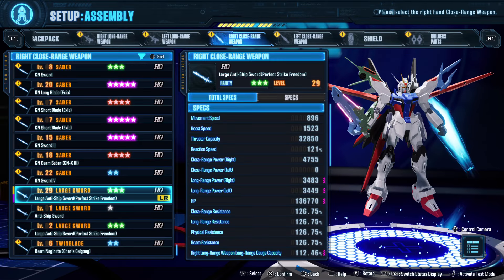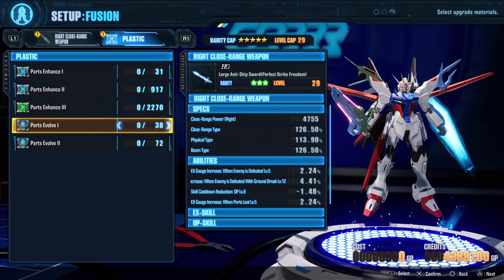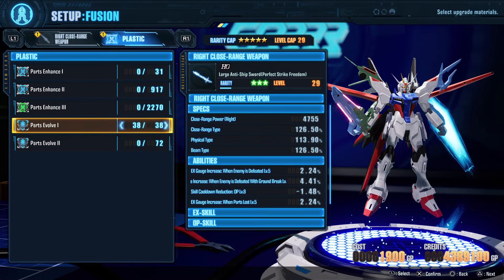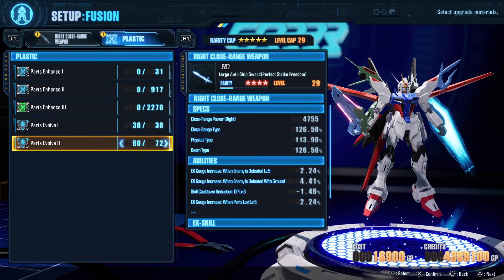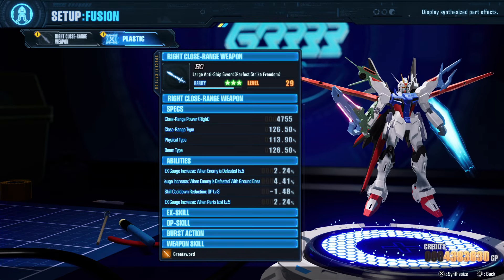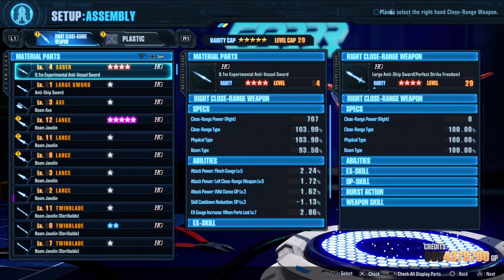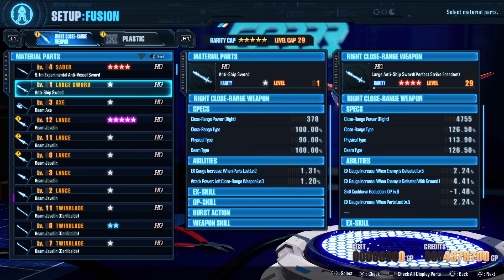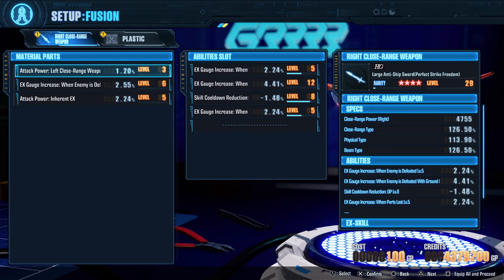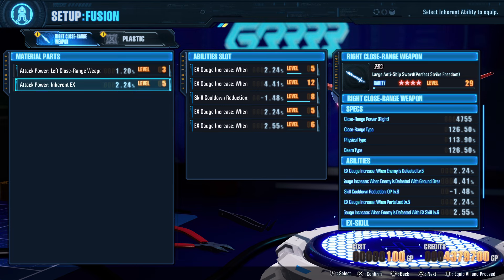Okay, let's use the max to increase the rarity or the stars — that's Parts Evolve. Unfortunately I don't have much. There you go, now we have one new open slot. Let's synthesize again and try to add another ability.